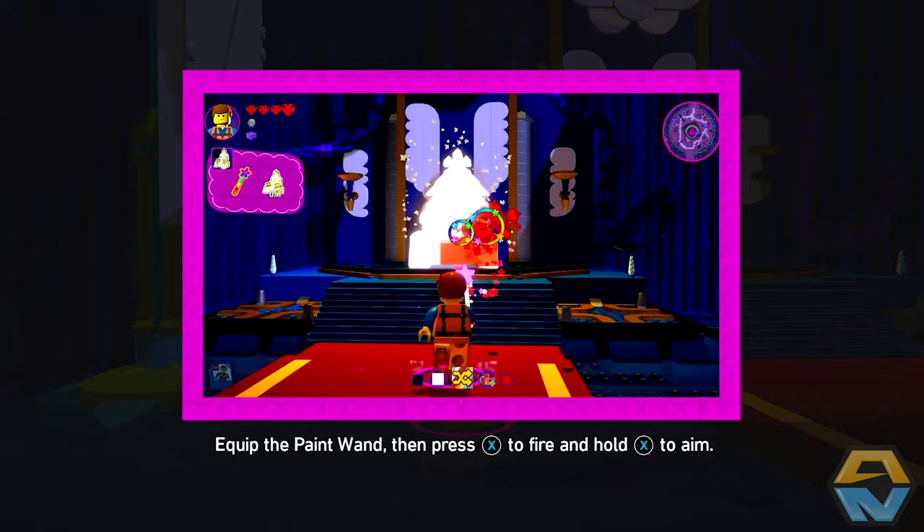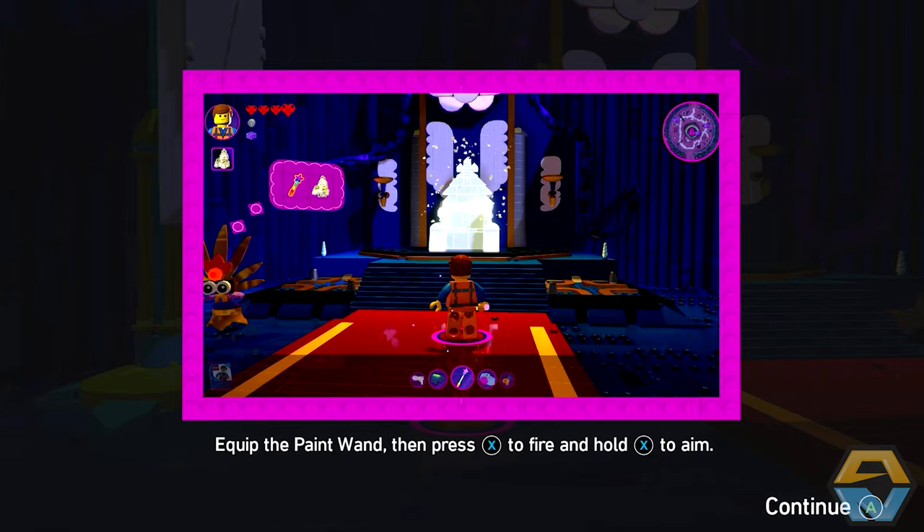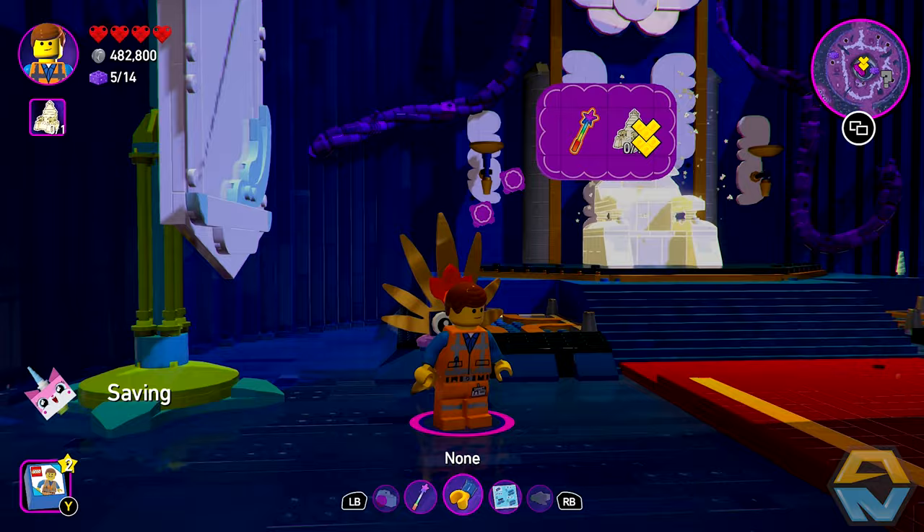This is Unikitty's magical paint wand. You can use it to change the color of certain types of objects. And it's probably way more useful than I just made it sound.